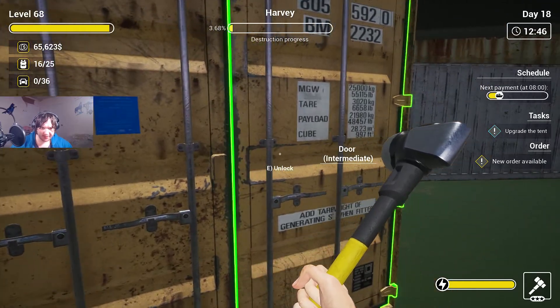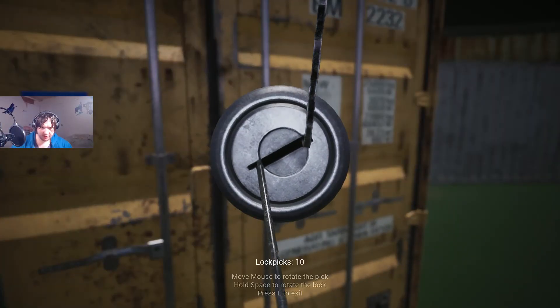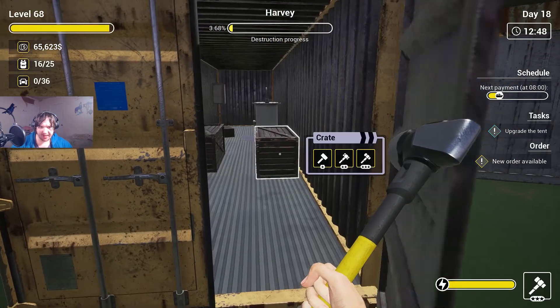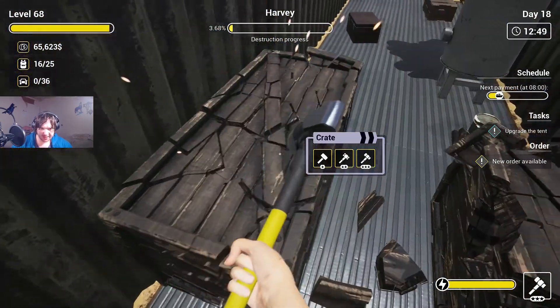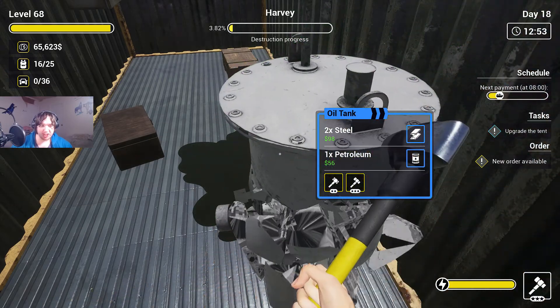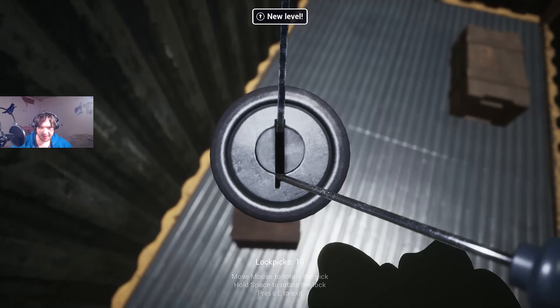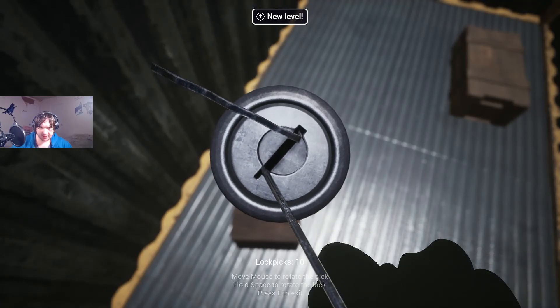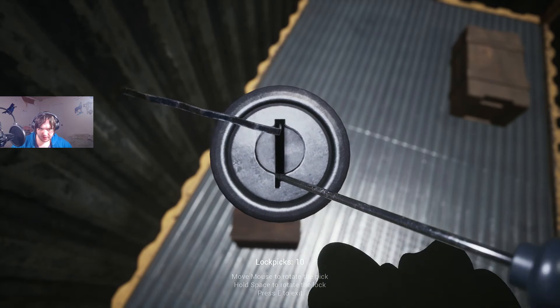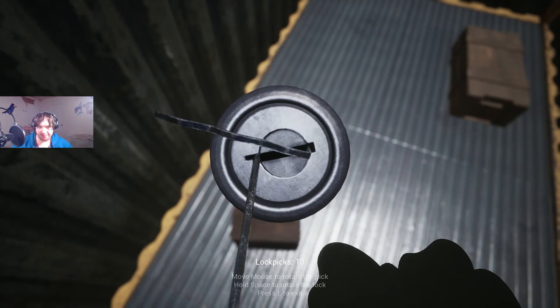There are two more crates over here. We got ten lockpicks and I think I hit the sweet spot — oh yeah, I did hit the sweet spot. And there's just random oil here. Makes sense. Make sure I don't break the end.